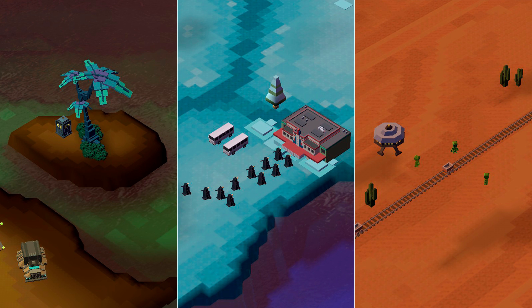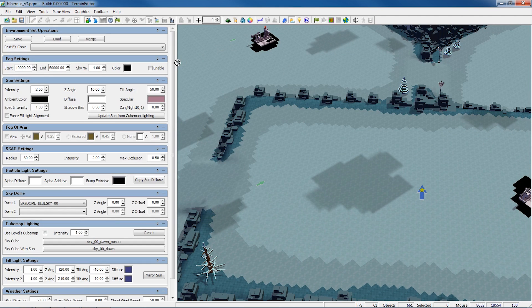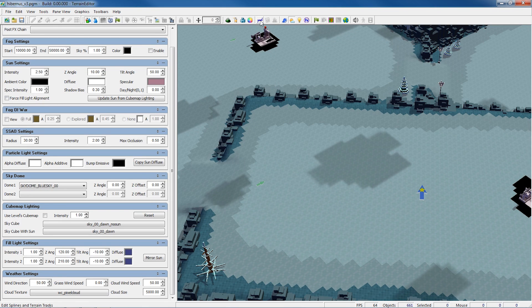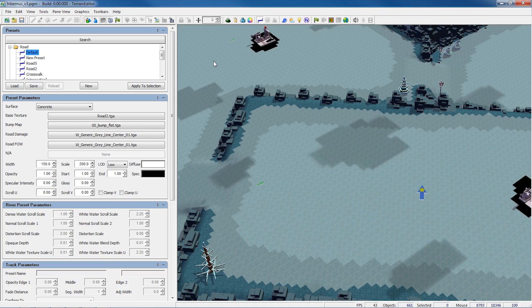The types of Easter eggs the developers have included in 8-bit include aliens and UFOs, penguins, and the TARDIS from Doctor Who. Some other small details that can be changed and added include the color, direction, and intensity of the sun, the sky dome type, the cloud type, speed and direction, and splines for different kinds of roads, rivers, and streams.